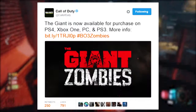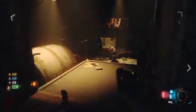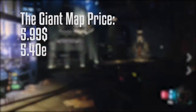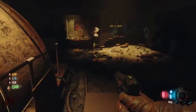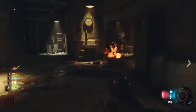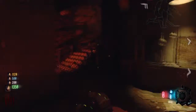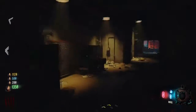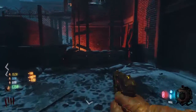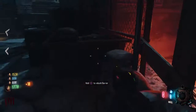Next up is The Giant zombies map, available on PlayStation 4, PlayStation 3, Xbox One, and PC — all four platforms that Black Ops 3 is available on. You can buy it for $5.99 or €5.40. This map was originally a pre-order bonus for Call of Duty Black Ops 3, but now you can buy it for six bucks if you don't already have it.